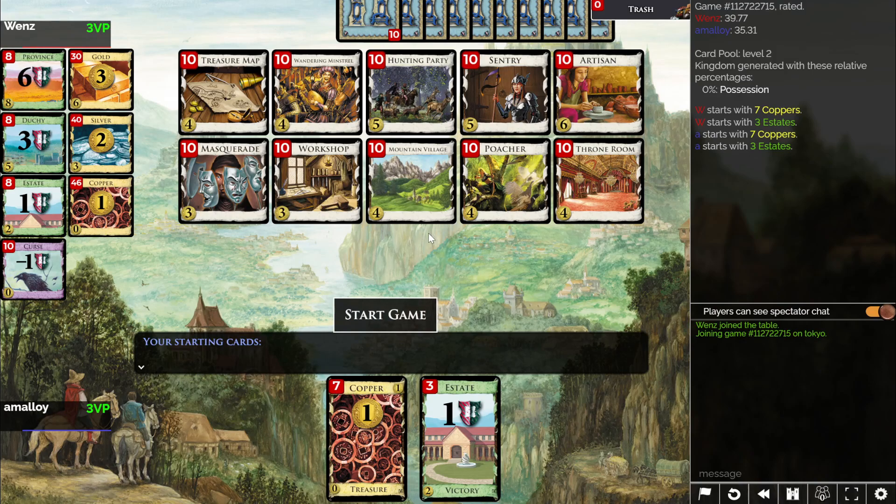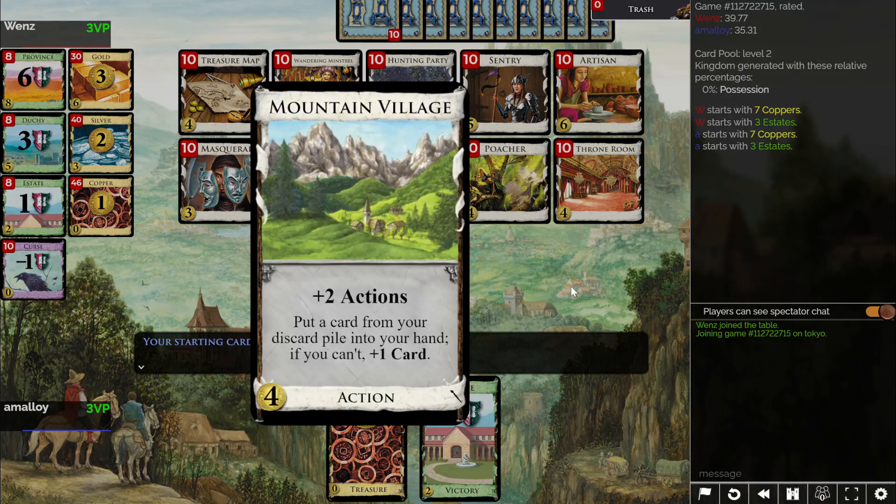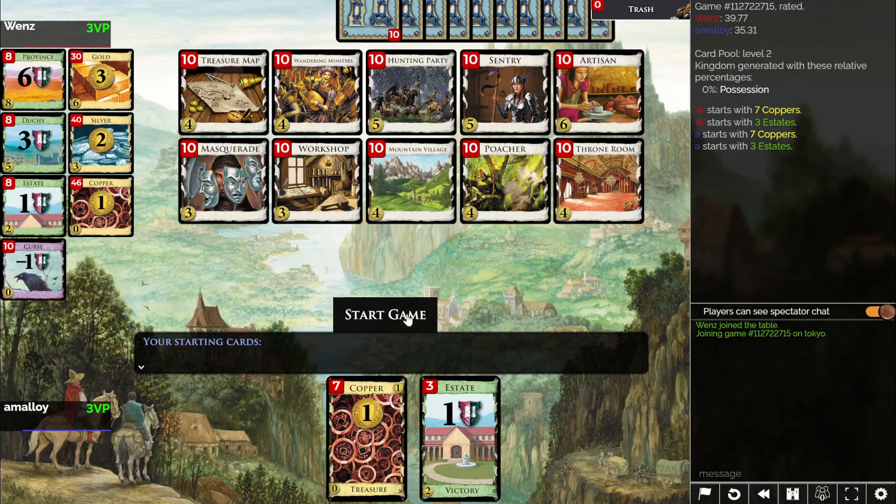What the heck is all this? I know all these cards! This is like... Intrigue and base set? Oh wait, no, I don't know this one. I've seen it once. It's a village that doesn't draw...